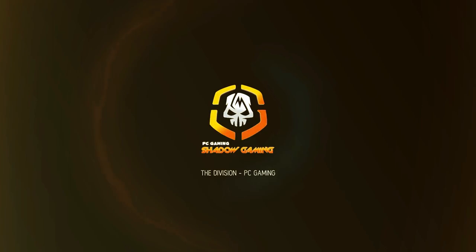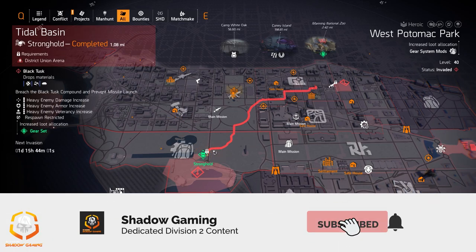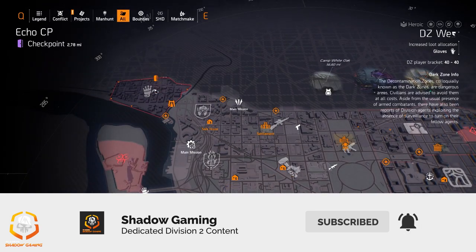Good morning, you are now leaving the safe area. Hey agents and welcome to Shadow Gaming. We've got the targeted loot allocation for June 28, 2020. Let's get this thing started with the dark zones, then DC, then New York City.